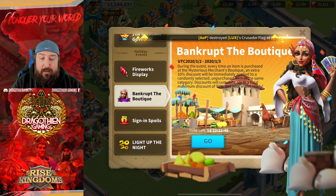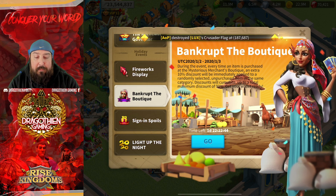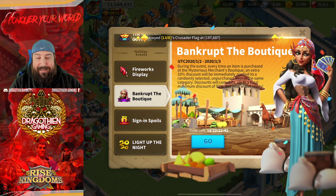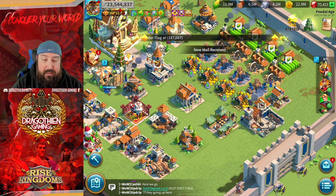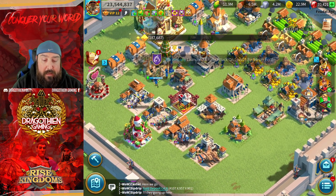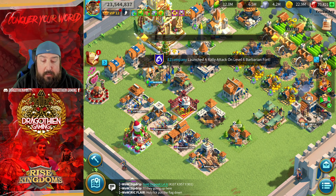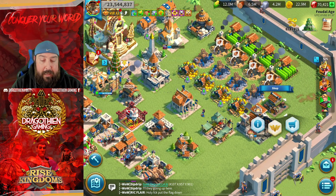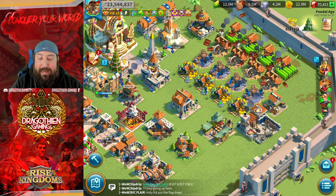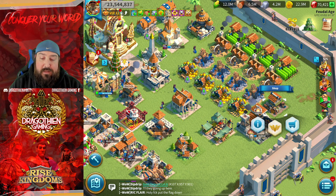This is the Bankrupt the Boutique — it quickly adds an extra 10% discount, immediately applying to another random piece in the line that you're using. Let's go to the courier shop, but first I want to show you the VIP shop and why it's important, as it's going to dictate how this whole strategy actually works.